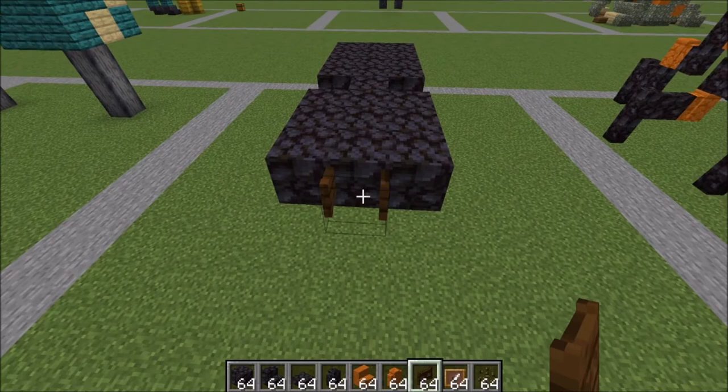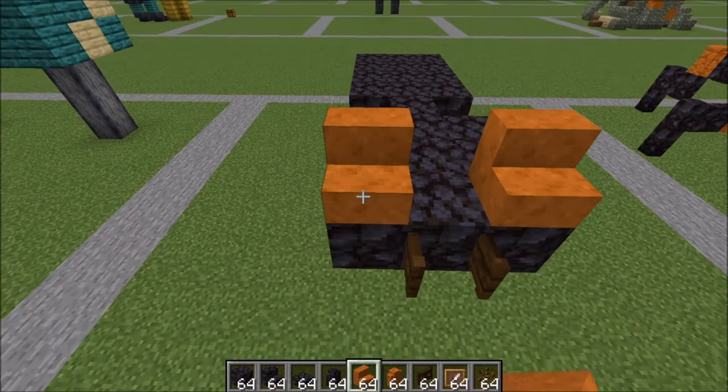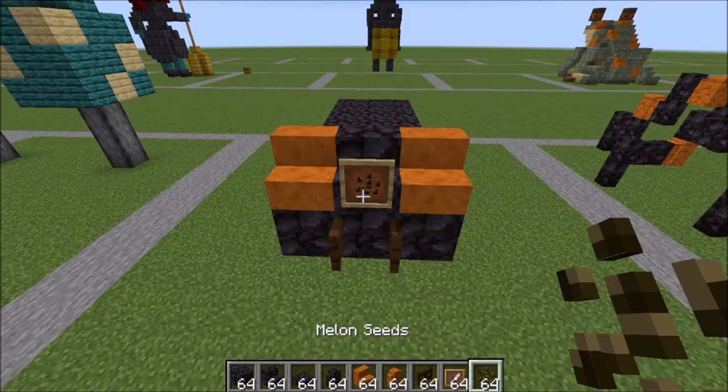Right here on the front, go ahead and place your fence gate and open that up. Next, we're going to take our smooth red sandstone stairs, place one here and here. A regular blackstone in the middle. We can go ahead and put our item frame with our melon seeds for the eyes.